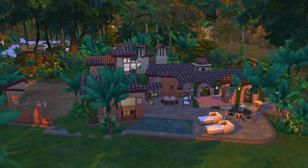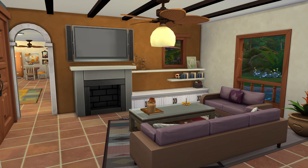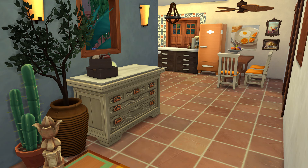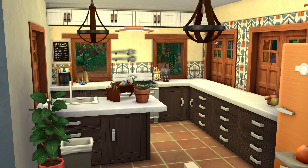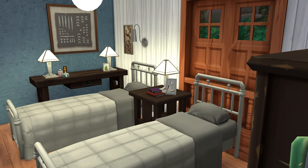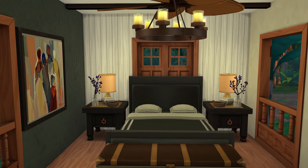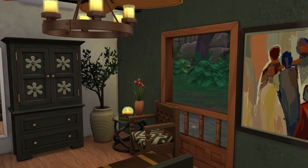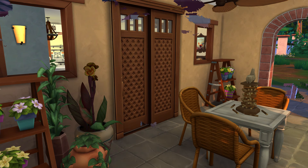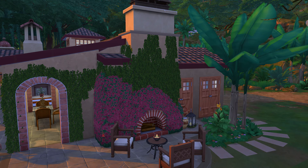Here are the screenshots. As you can see, I did not change the pool chairs to the Island Living ones in the screenshots, but the version on the gallery has them updated. Fun fact — this lot has a terrible thumbnail on the gallery; it's from the side, which I was really mad about, but whatever. As per usual, if you want to download it there's a link in the description, or you can find it on my gallery — my username is the same as here. Thank you so much for watching, I hope you enjoyed it and have an amazing day. Take care, bye!